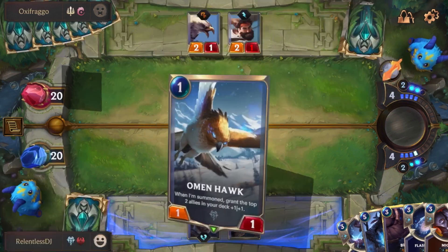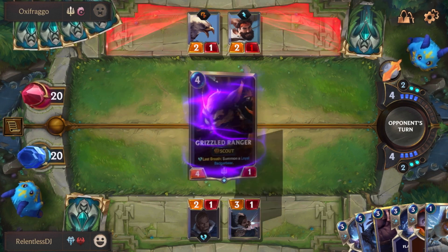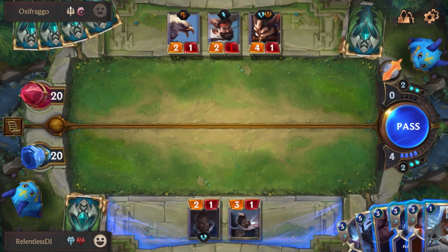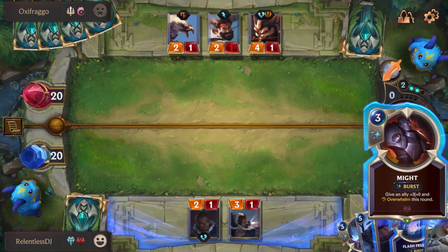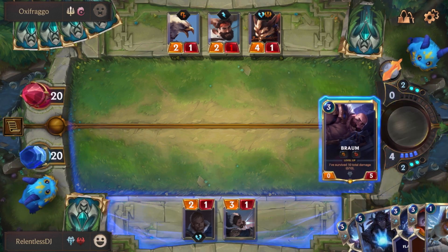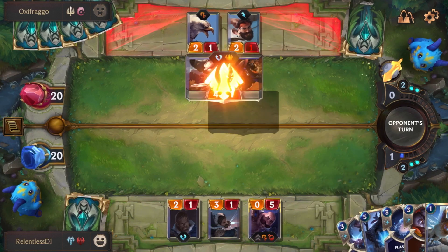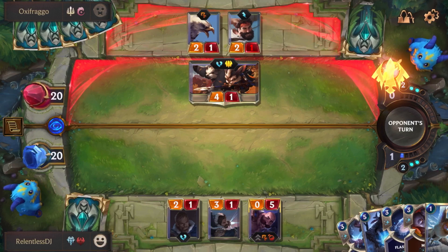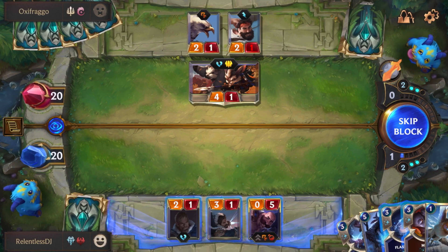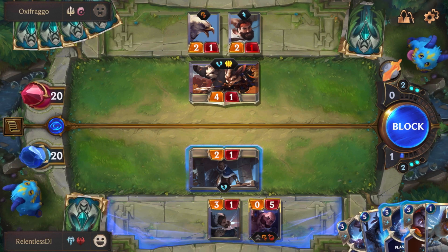We got him to waste a very annoying spell that could have been problematic later in the game — count that as a win. Now would probably be a good time to play Braum because we do have Might just in case he has something that can kill my Braum, since Braum has zero power. If Braum lives, we can use Take Heart to give it a more permanent threat. But we'll put in the Avarosan Sentry instead — it's still too risky right now for Braum.